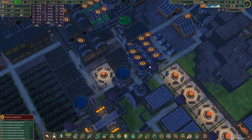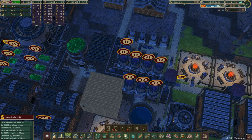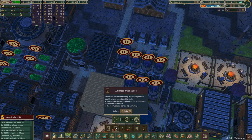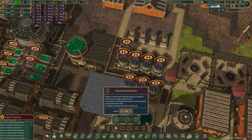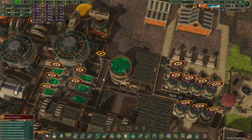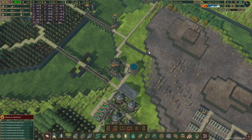There were some very lovely comments. One of the things I totally agree we should implement is those advanced breeding pods, and this one's pretty interesting. What it says is it utilizes an advanced breeding process to produce adult beavers. So it seems we're skipping the kid years — you get to get back to work. Nutrients are brought by haulers, the unemployed, and workers after work. Needed nutrients are five berries and five extract. I think we are going to need quite a bit of extract in the next attack on our colony.